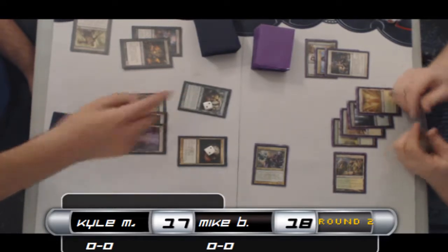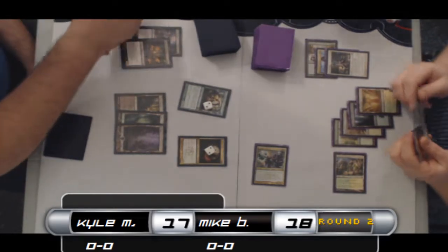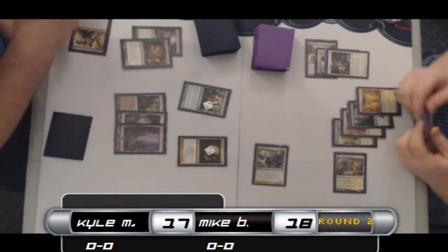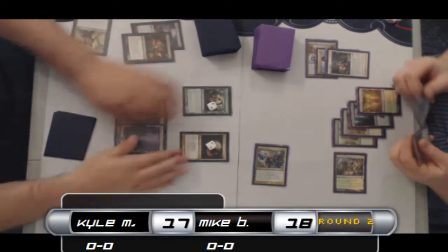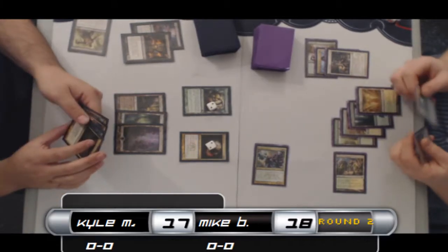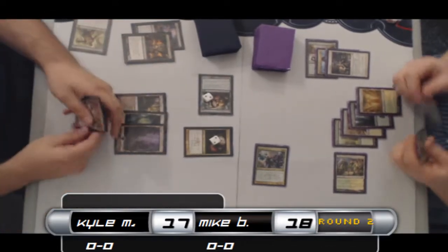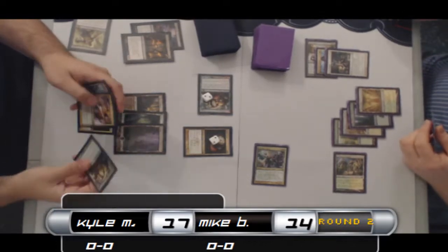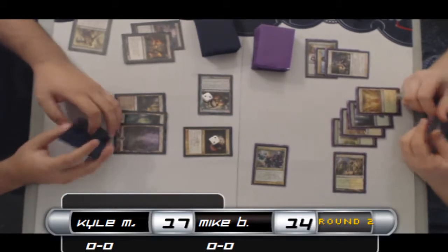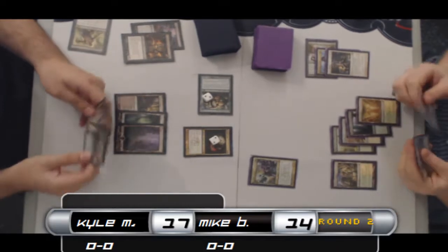That looks like a Desecration Demon — this deck is awesome. Munches another dude — that was a Lifebane Zombie. And the other one, Liliana's Reaver — Kyle's deck is sweet. This is where the scary threats from Barlow get to come online though. His Wurm tokens and Trostani could start coming online, so this game is certainly not over even with that big tempo swing in favor of Black-Green. Barlow swings in for four — Kyle says whatever. We expect to see an Advent of the Wurm — Barlow's bluffing the Wurm.